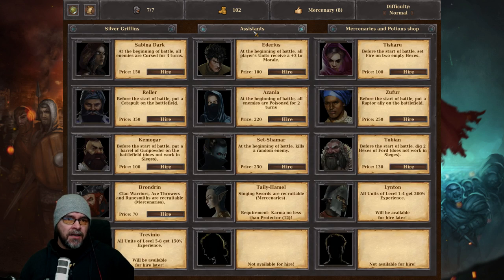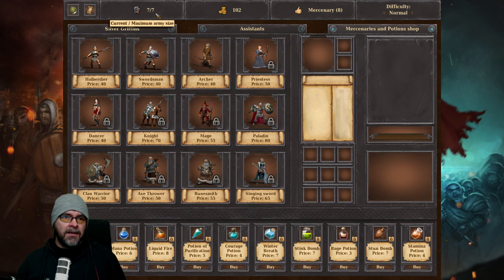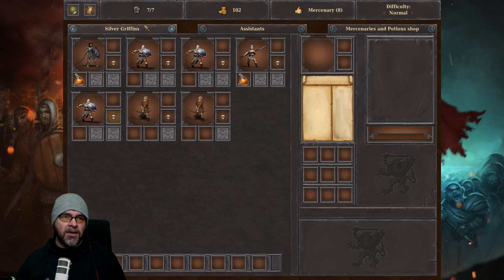There's assistance options — a catapult for One-eyed Willy, a barrel of gunpowder (doesn't work on sieges). We've only got 100 gold so I won't spend it all. There are singing swords — all units gain more experience, that's quite nice. There's a mercenaries and potion shop. There's some dudes there — a dancer? We've only got seven roster slots anyway, seven of seven. To the world map!